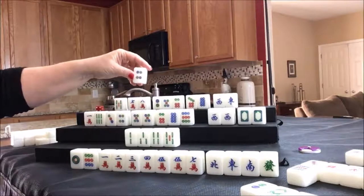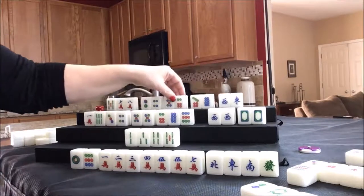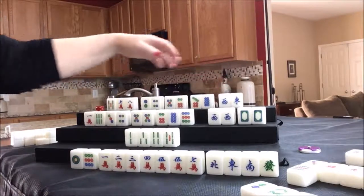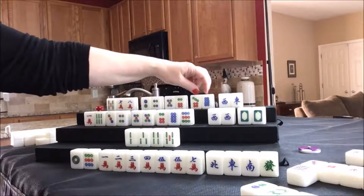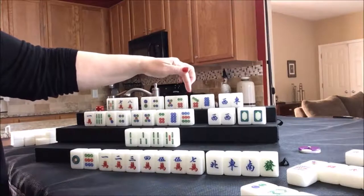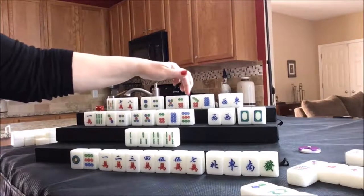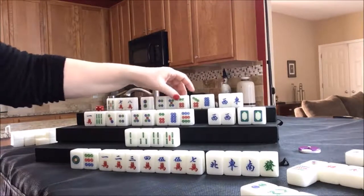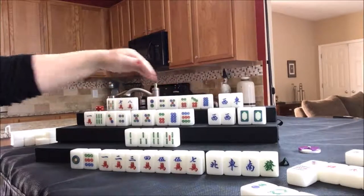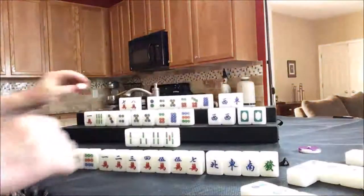North drew a four dot — brilliant! Now we have a pung of green dragons: that's one block, two, three, four — and we need a pair. Potential chow, potential chow, potential chow. These are both side waits, meaning we can get a tile from either side: six dot or nine dot, or four dot or seven dot. We can move tiles around — a really nice position. We just need to get rid of the remaining tiles and draw more dots. We discard the five bam and draw for east.